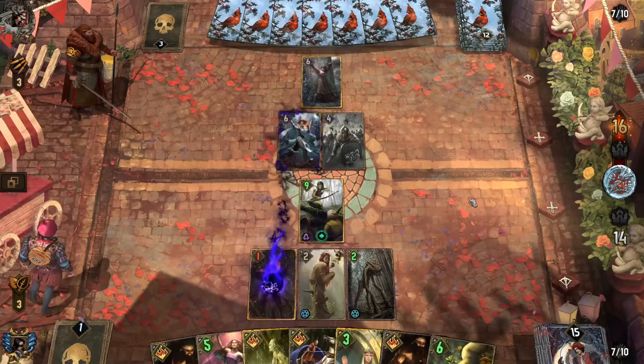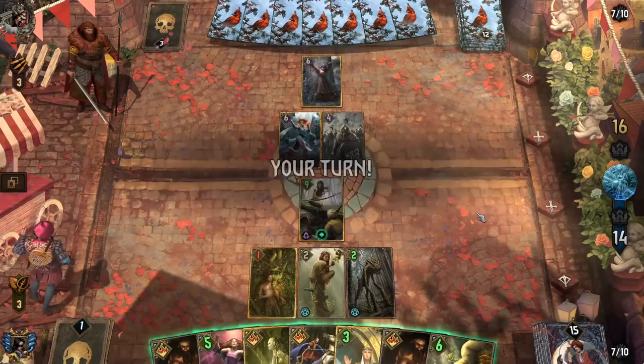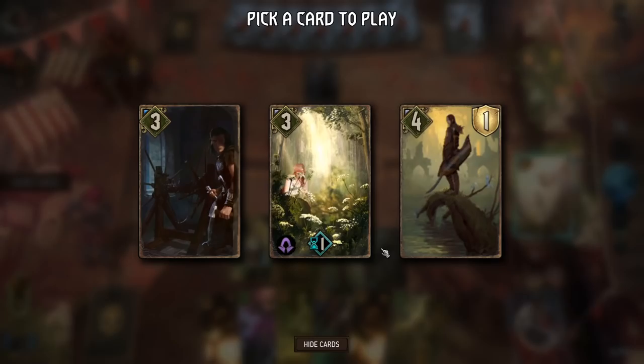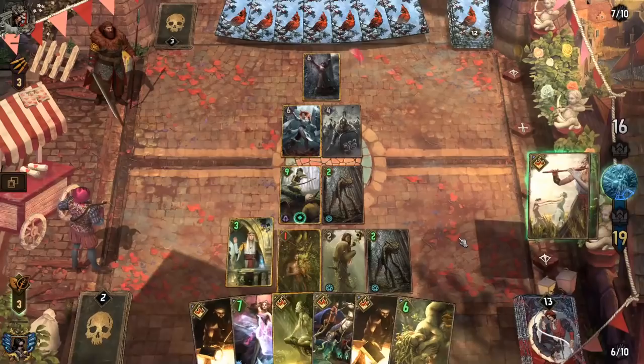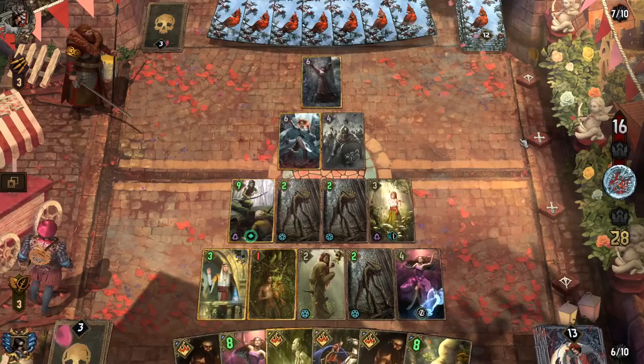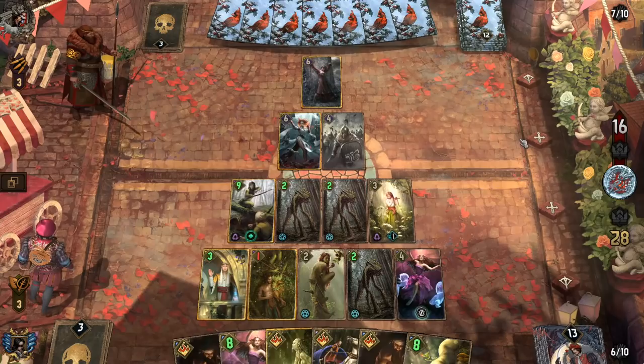And probably we'll do that sooner than later, just so that if we do get a pass we can have that carryover. Take that one as well — that's pretty good for board management. Now we can just play some Temperings and get really good trades off of it.